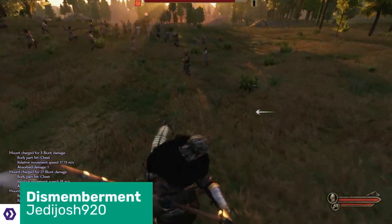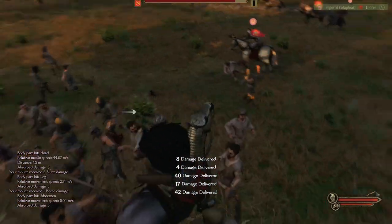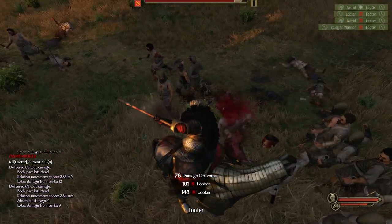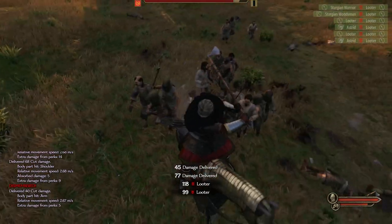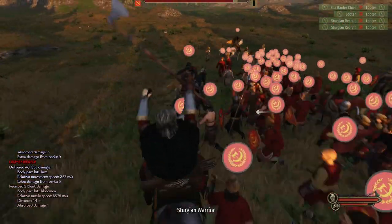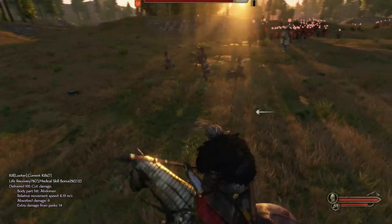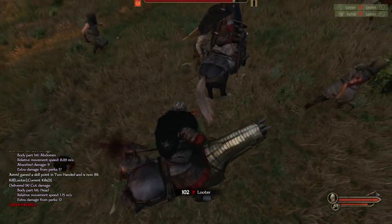Have you, at any point while playing Bannerlord, killed a looter and just felt like something was missing? Well, Jedi Josh 920 did, and they've decided that something was decapitation. The Dismemberment mod unfortunately doesn't allow the lopping off of arms and legs, but the chance to decapitate enemies with fatal head blows when you swing your weapon left or right — a chance that's set to 100% by default — makes you feel even more like the brutal and bloodthirsty Warlord you are. My personal advice is to go into the configs file and set slow motion to true, because then you get to see heads rolling off shoulders in gory, drawn-out detail.